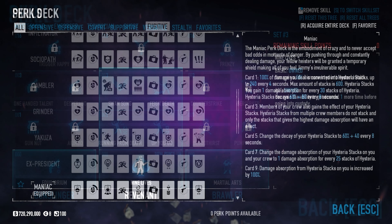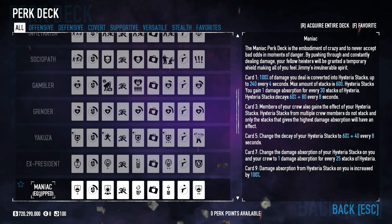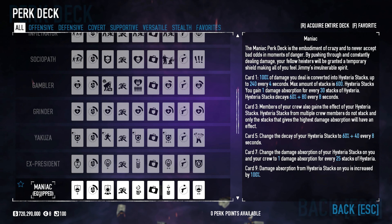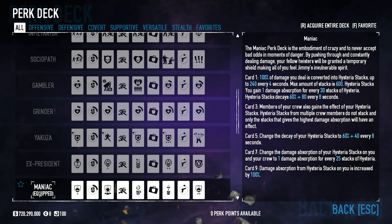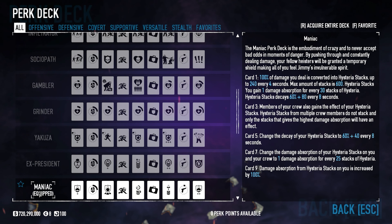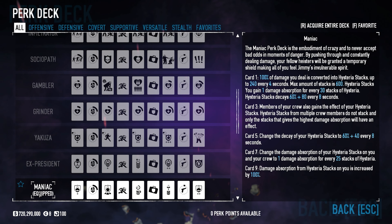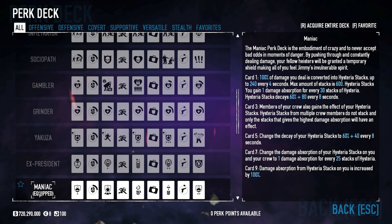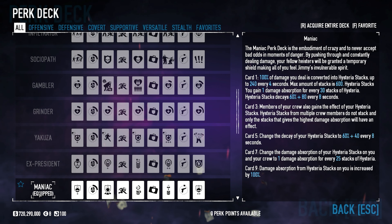The Maniac perk deck is a weird one — often outshined and underused, but something that has a lot of potential. What Maniac is all about is damage absorption for you and your crew. In card one, 100% of damage that you deal is converted into hysteria stacks. Those stacks allow you to have damage absorption — you can get a max of 600 stacks, gaining one damage absorption for every 30 stacks of hysteria. Essentially, the more damage you deal, the more hysteria stacks you build. In the gameplay you'll see a little ring showing where your hysteria stacks are at.